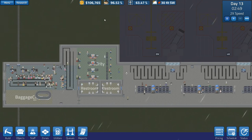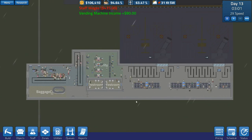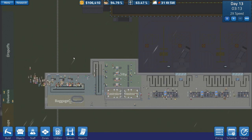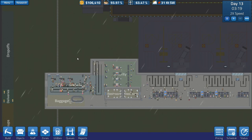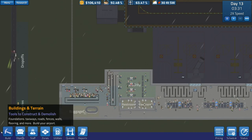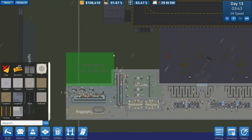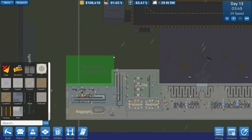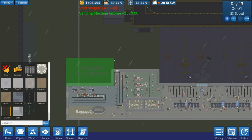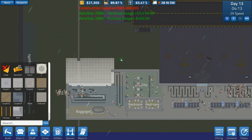Everything's still going well and for the first time we've got some decent money. It's still not a lot in the grand scheme of things, but it's enough to get us going on the expansion of the ticketing area as well as including some offices for the CEO and CFO so we can get some other abilities and further research. I'll go ahead and pop in some foundation and expand the ticketing area to the same height as the security area, with some room for offices at the back.